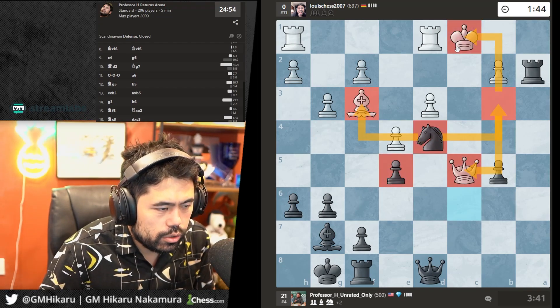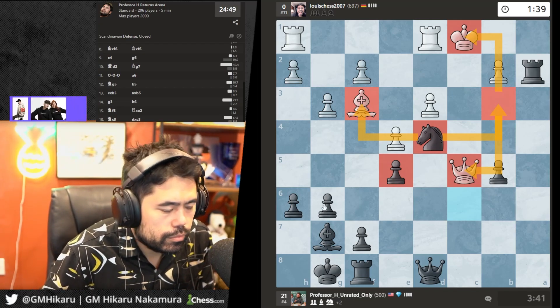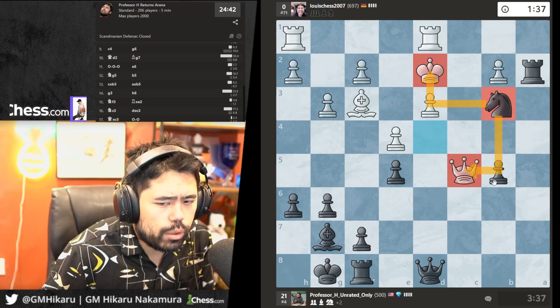I could take the bishop, but I'd much rather fork the king and the queen with Nb3 and win the game.